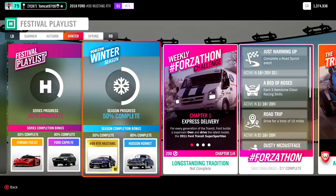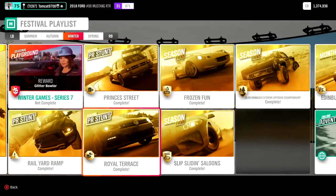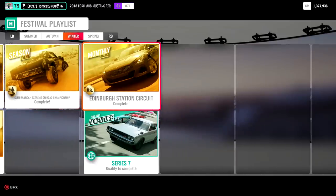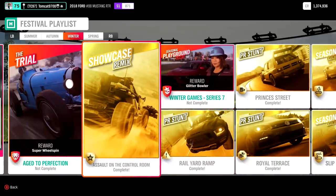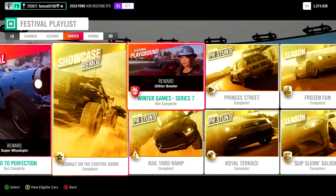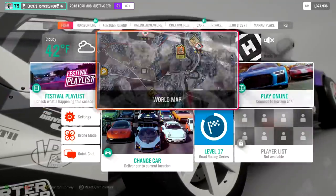As you can see, I'm exactly at 50% completion of winter and I have two daily challenges, the Showcase Remix, Rail Yard Ramp, Royal Terrace, Prince's Street, Frozen Fun, Slip Slide and Saloons, Glen Rennick Extreme Off-Road Championship, and the Edinburgh Station Circuit Monthly Rivals - which is almost all of it. However, you do not have to do the seasonal playground games which, if you've been having connectivity issues with Xbox Live recently like I have, is a big deal. The fact that we were able to use those daily challenges to get the car instead of the seasonal playground games is a big deal because it kept disconnecting me for literally no reason.